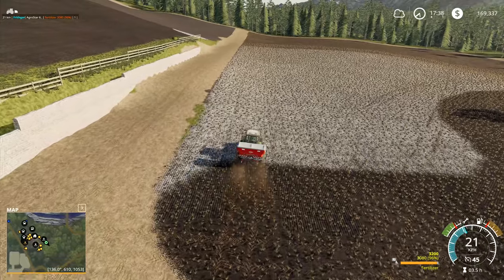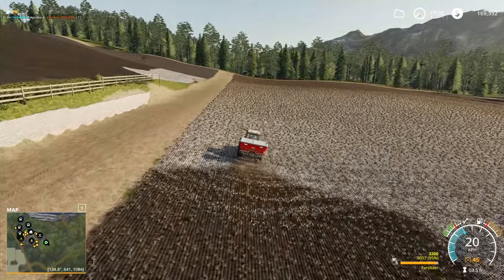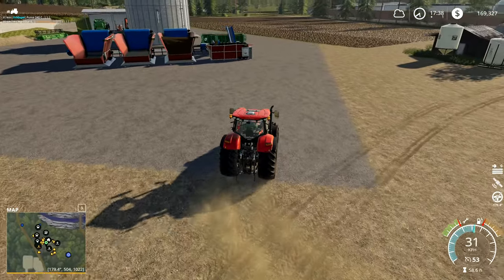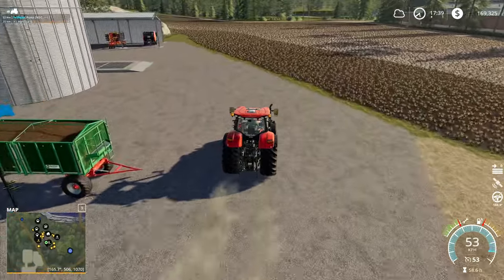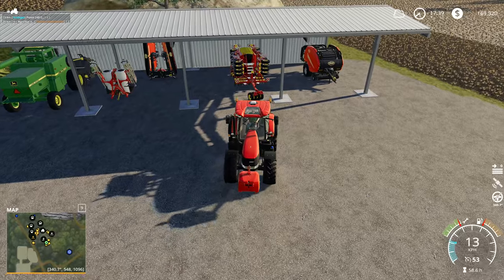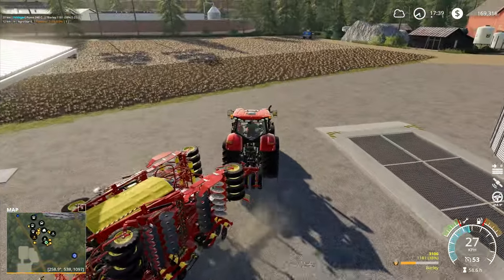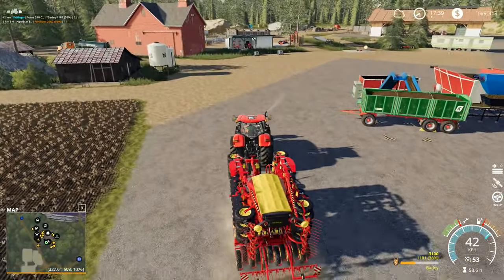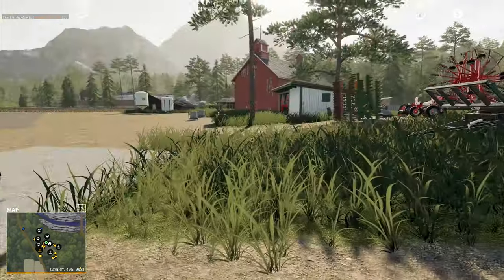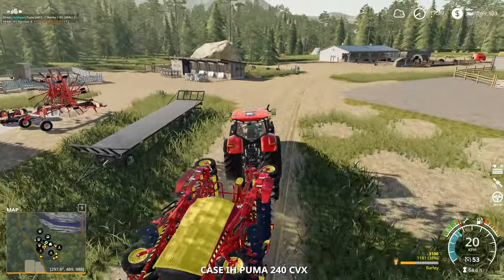Then I'll come back and get the Case Puma, get our seed drill hooked up onto that one, get it set up, and that one can start working this field as well. When I've done that, I can go back, get the planter with the corn we've reloaded, and send that off up across the field to carry on doing whatever it's doing. So we've got a master plan — all we have to do is bring it to fruition. The only thing that could mess this up is if it doesn't properly clean up the bottom end with the fertilizer. I'll double check this one is fully repaired — yes, that's fully repaired.